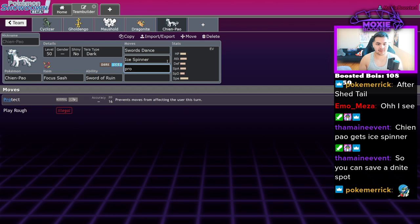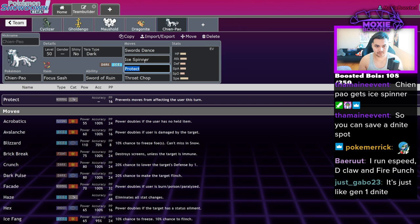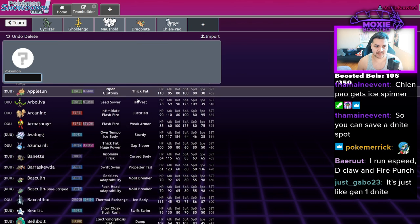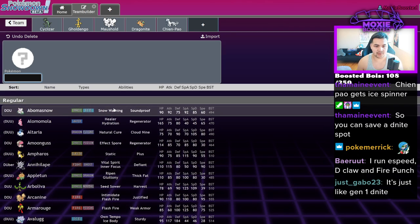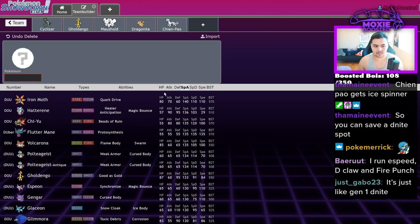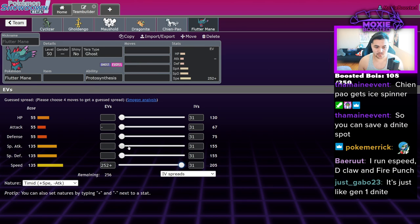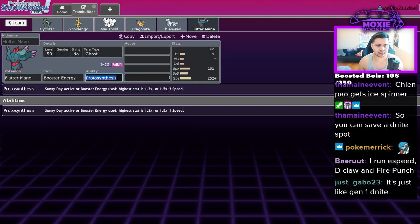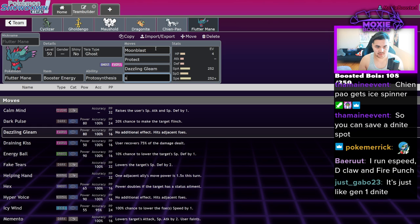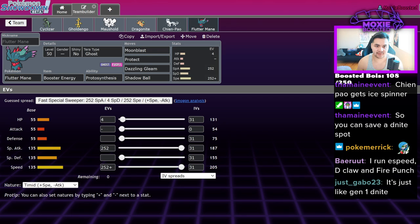For this slot: Swords Dance, Ice Spinner, Protect — or drop Protect for Sucker Punch with a Focus Sash. The team has enough Protects. For the last slot, I could do double offensive ruin, but maybe just Booster Energy Flutter Mane — Booster Flutter Mane is pretty good and more threatening. Moon Blast, Protect, Dazzling Gleam, and Shadow Ball. I like having both typically.